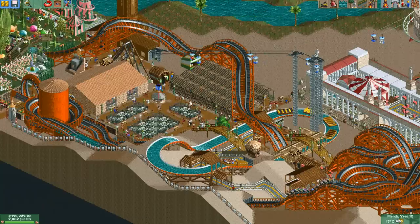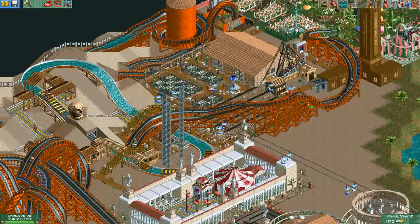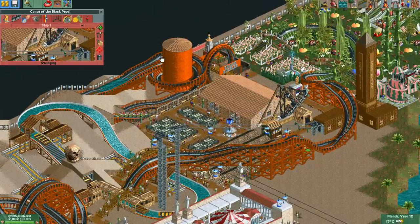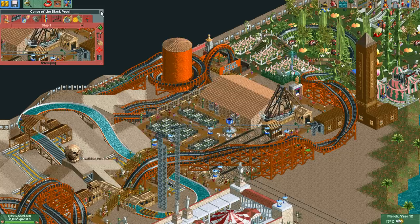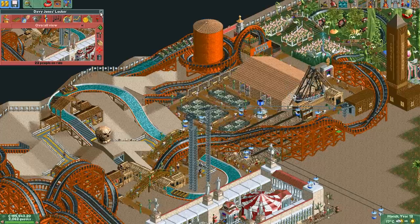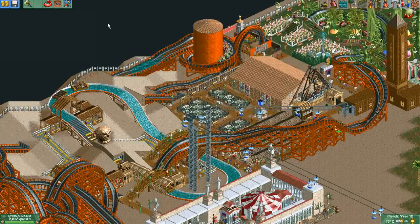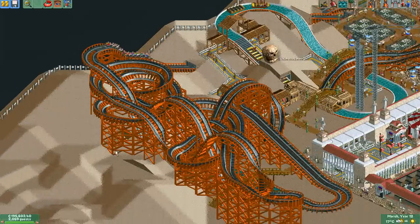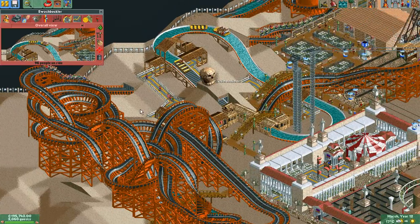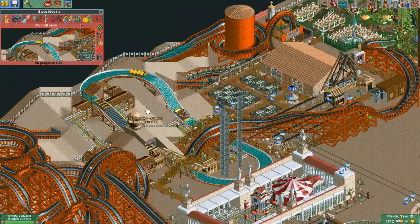Then we're moving on to the pirate area. Here we have the Curse of the Black Pearl, which I believe was one of the first rides that I built. And this was pretty early too — Davy Jones' Locker, the splash boats. And then all around goes the coaster — Swashbuckler, it's a wooden one as you can see. This was the third coaster in this park, I believe.